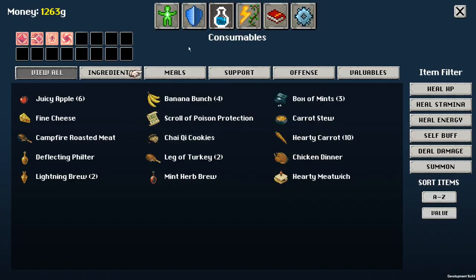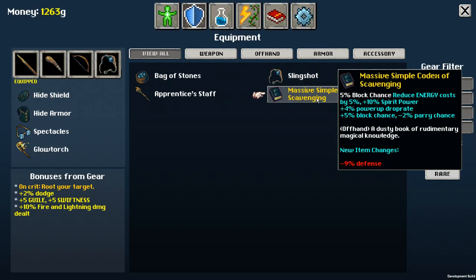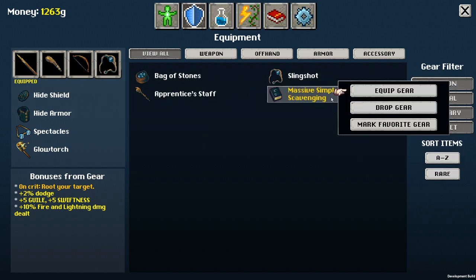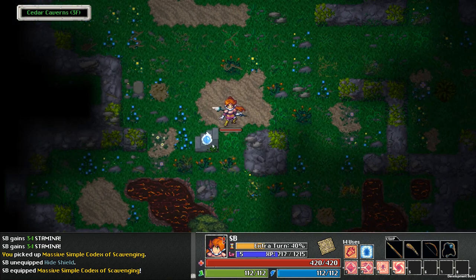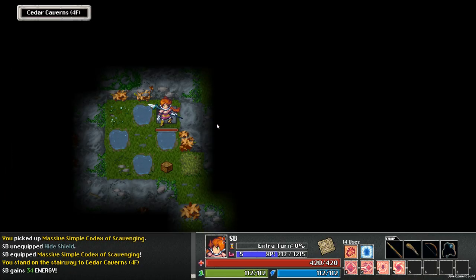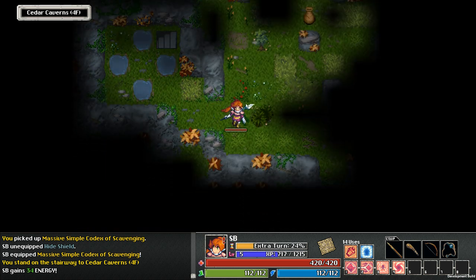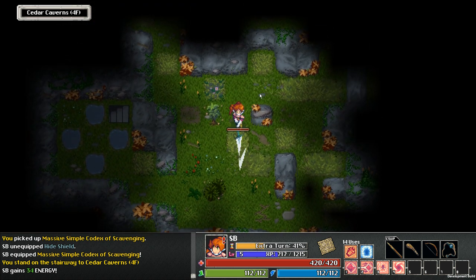A massive simple codex of scavenging — reduces energy costs, plus 10% spirit power. Well, I think that beats the hell out of a shield. And remember, we've now leveled up, so we have a cheap heal waiting for us in town. It'd be wise to use it.